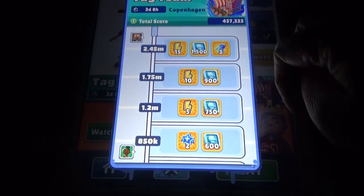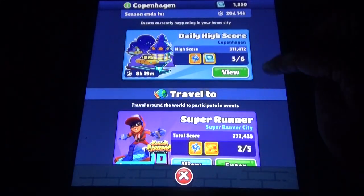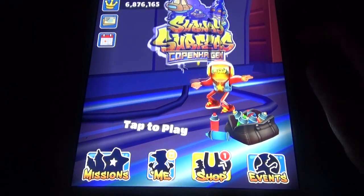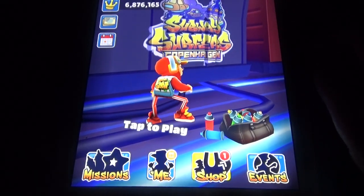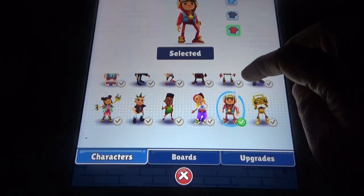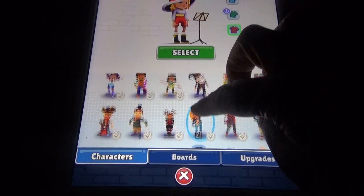You will get season hunt tokens, keys, and event coins and all those things. If you want to try again, you need to spend some keys. The Copenhagen daily high score and super runner event show a night look, while the tag team shows the real Copenhagen. You have so many characters — you can play with Freya and earn event coins to unlock her outfit.